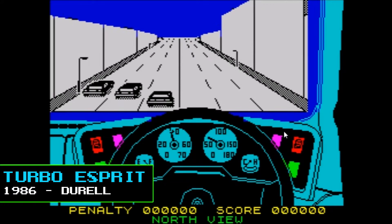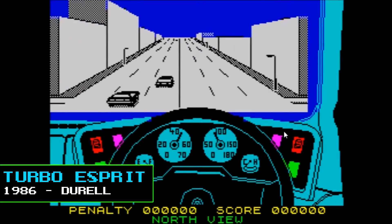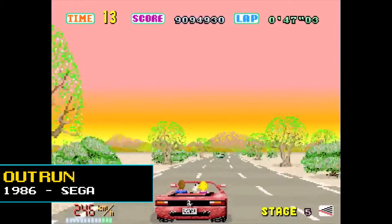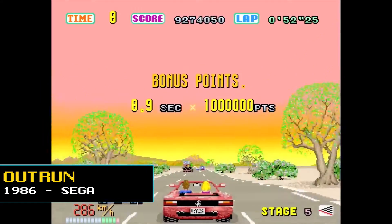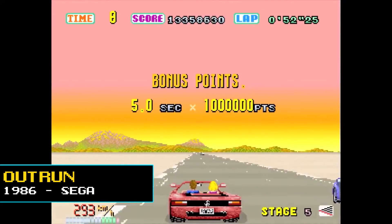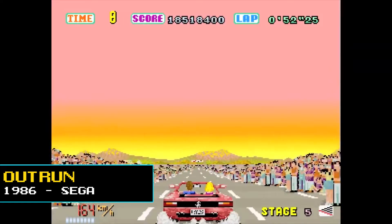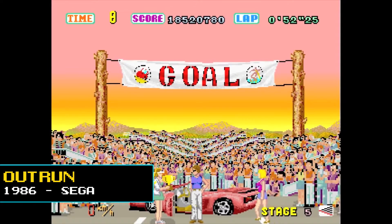In 1986, Durrell released Turbo Esprit, which had an official Lotus licence and featured working indicator lights for the car. Also in 1986, Sega produced OutRun, one of the most graphically impressive games of its time. It used two Motorola 68,000 CPUs for its 2D sprite-based driving engine and became an instant classic that spawned many sequels. It was notable for giving the player a non-linear choice of which route to take through the game, a choice of soundtrack represented as radio stations, and up to five multiple endings depending on the route taken, each featuring a proper ending sequence rather than a simple congratulations screen.